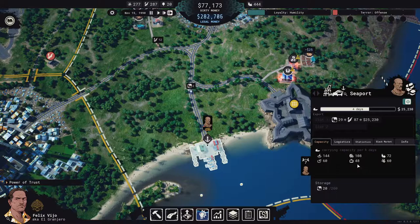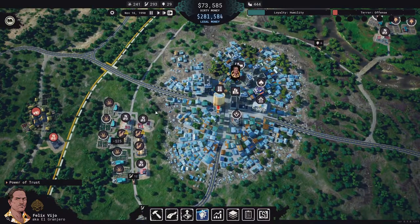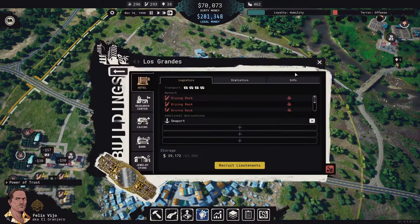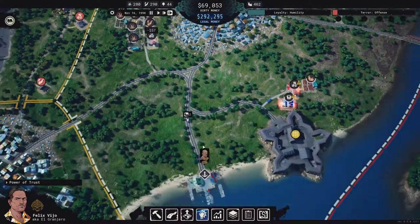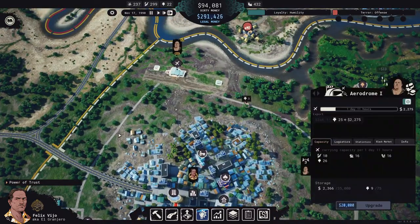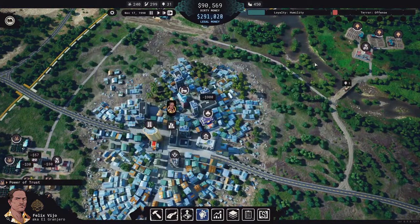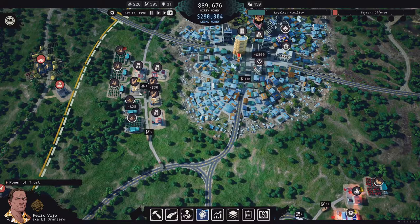We can only sell 72 packs of fruit but we're only selling 29 now and that's 25,000, so we'll be okay. The bank barely has enough money to operate but it does have enough — it'll get some. We might actually be overdoing it with the money laundering now. This is not easy.